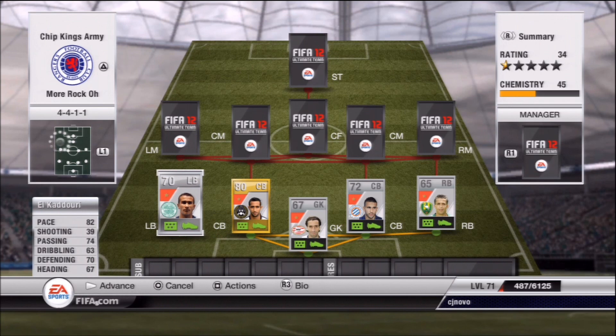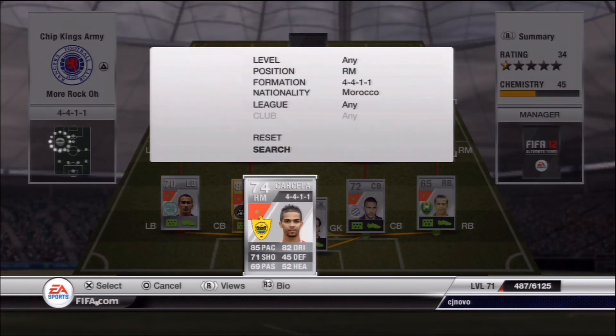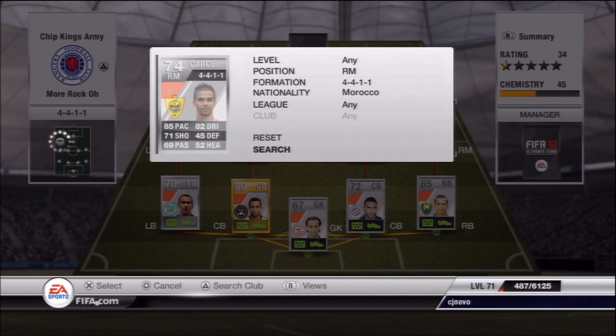Moving on to our left back now — he does play for Celtic. He's got 82 pace, he's really good. He's 100 times better than the right back; he's so fast and so strong. He's actually really good at going forward as well, whipping the balls in for crosses into the back post, things like that.